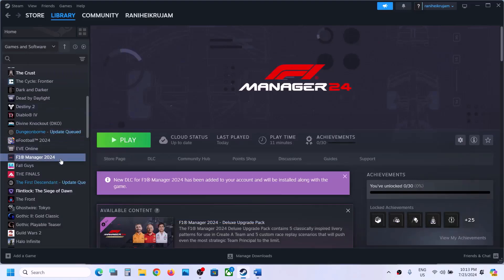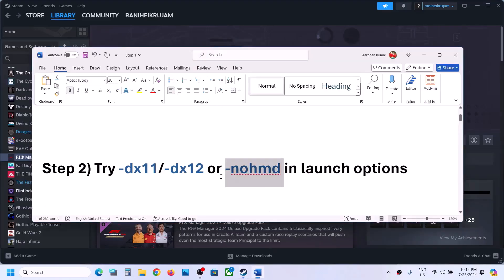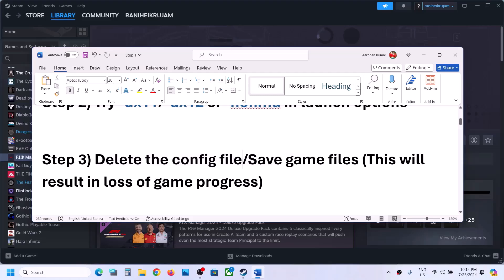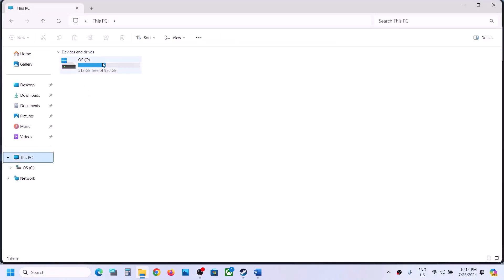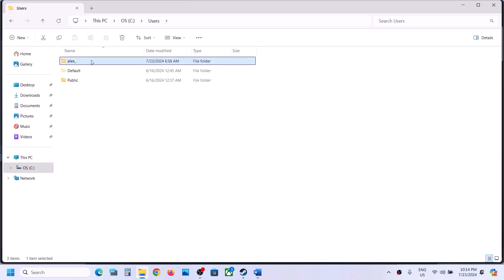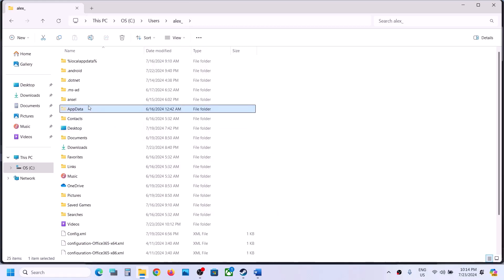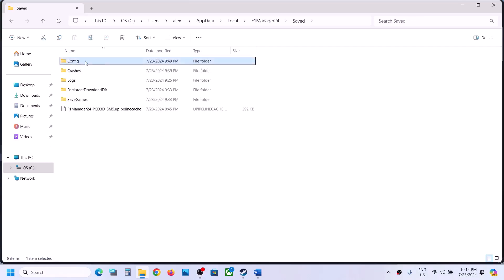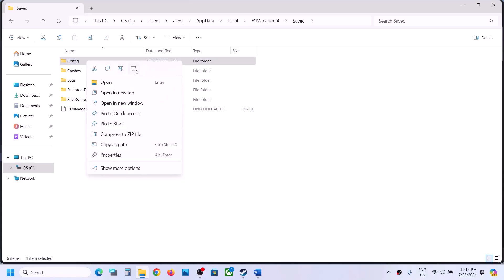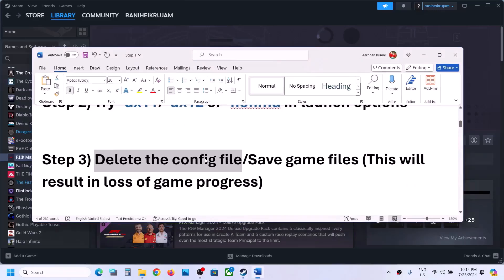You can remove any previous launch option and follow the next step. The next step is to delete the config file. When you delete the config file you will lose all saved settings. Open File Explorer, go to This PC, open C drive, open the Users folder, open your username folder, open AppData. If you don't see AppData, click View, select Show, and enable hidden items. Open AppData, open the Local folder, open the F1 Manager 24 folder, then Saved, then Config. Right-click the config folder and click Delete. You can keep a backup first if you want, then delete it. Launch the game and check.